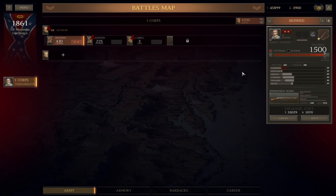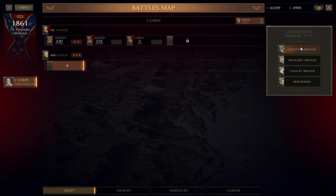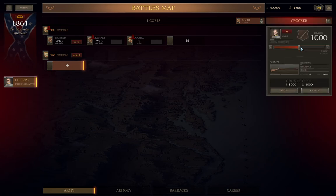Now onto the unit types themselves. The first type is Infantry, and unless you're doing a self-imposed challenge, it will also be the most common. Infantry units can range from 500 to 2,500 men — the larger sizes require more points in the Army Organization skill. They tend to move slowly and turn even slower, with actual turning speed heavily dependent on size, but they tend to do more damage per volley than any comparably sized unit, given proper equipment and training.